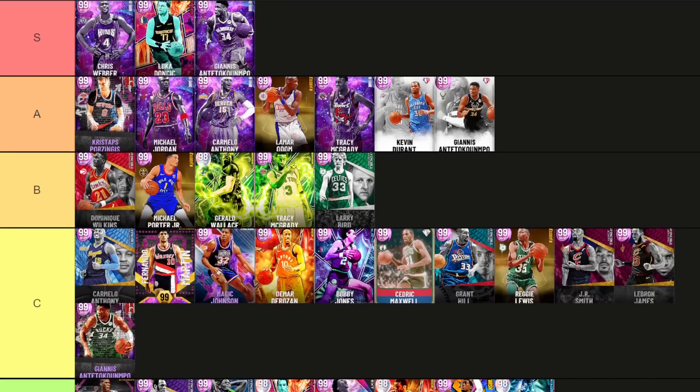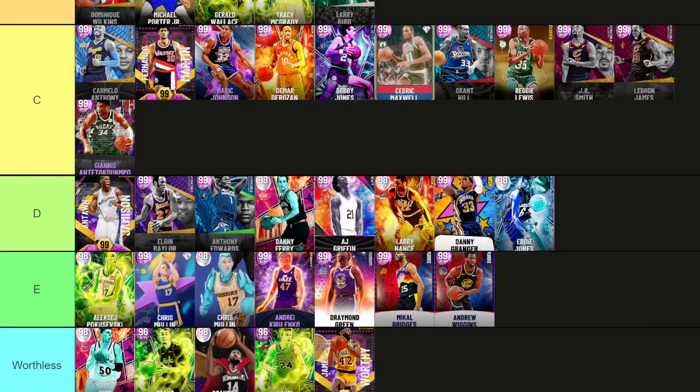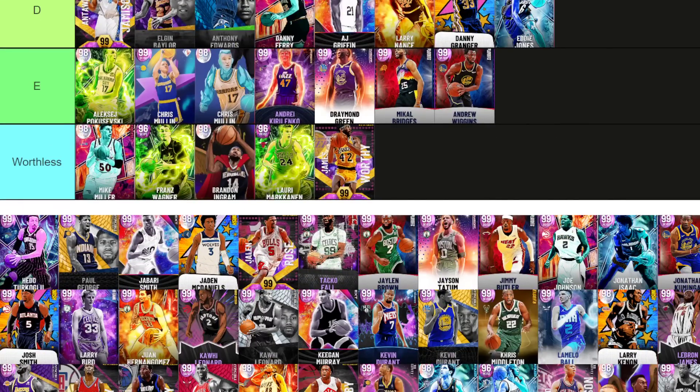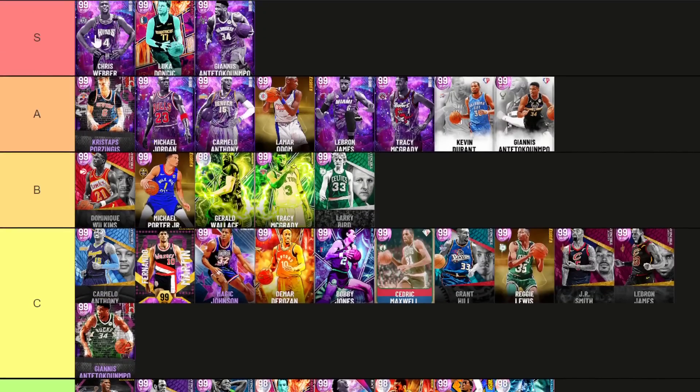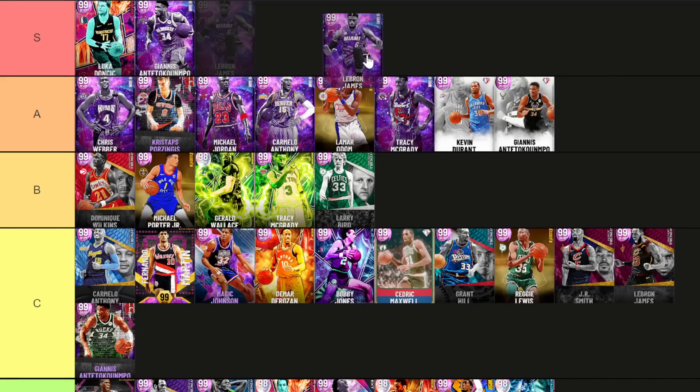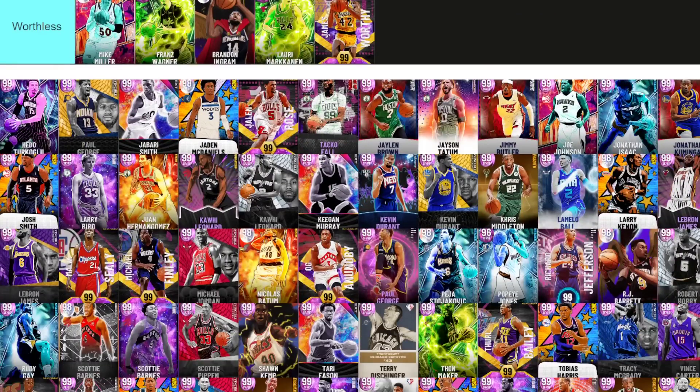Grant Hill goes into C tier as well — he's fine, that's the only word to describe him. LeBron might go to S. LeBron's better than Webber — LeBron's going to S tier. He's really good on defense, great player build, and you don't need to dribble the ball with him at small forward. He's got set shot 25, he'll catch and shoot, and he has that player build difference over a lot of these other guys.